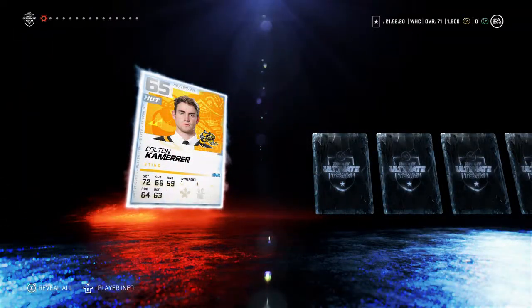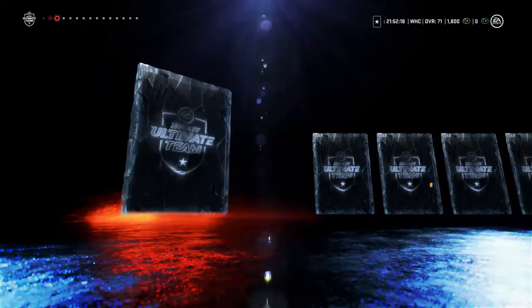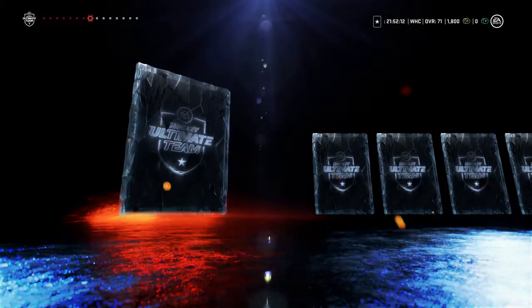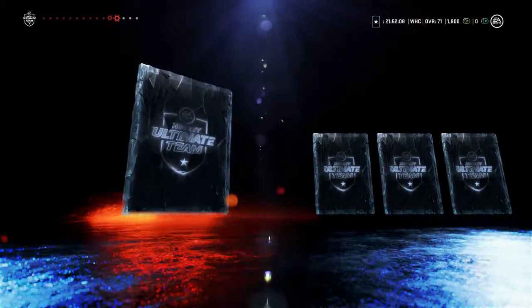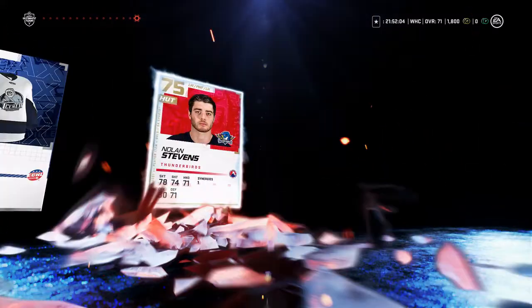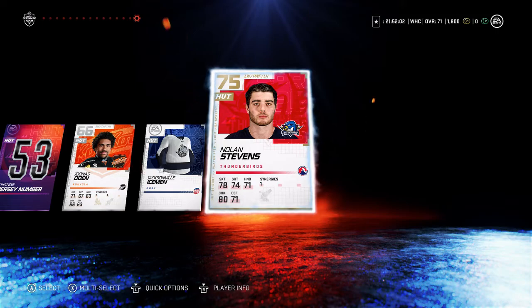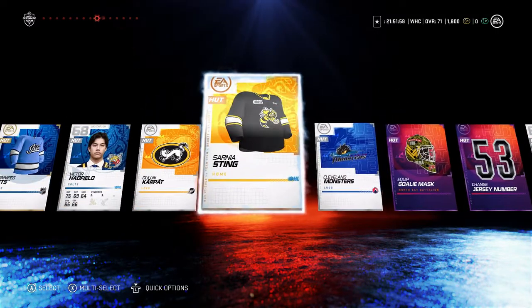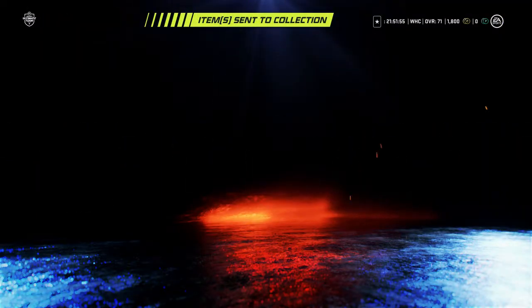Opening the first loyalty pack — let's see what we got: Colton Camera, a coach, some jerseys, a lot of team items. We get the first gold card. Alright, nothing big in the first one.